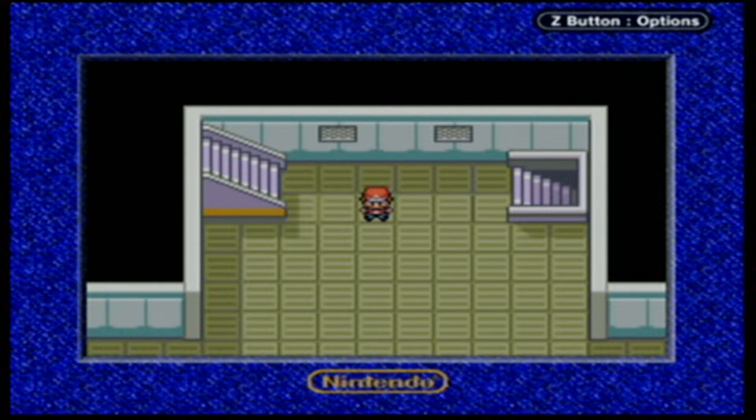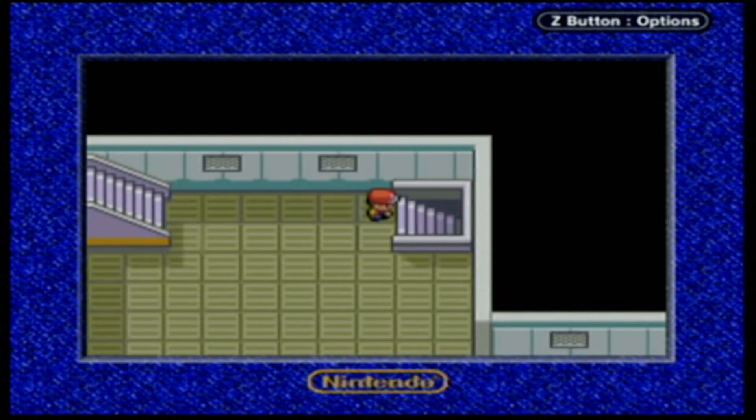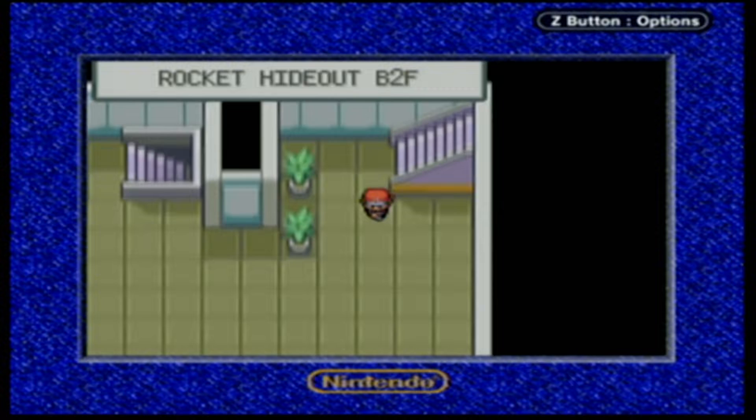Hello everyone and welcome back to part 21 of the Pokemon Leaf Green walkthrough. We left off last time just outside the game corner, but I went and healed up after the episode. We're back on the first floor of the hideout, and we're going to head down to that elevator that we just found the key for last episode.